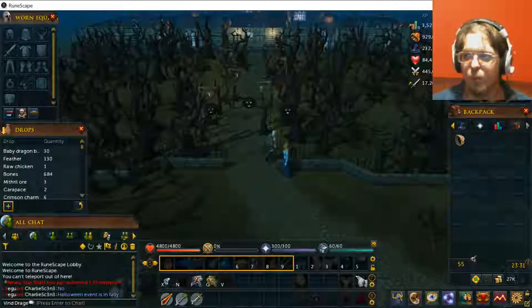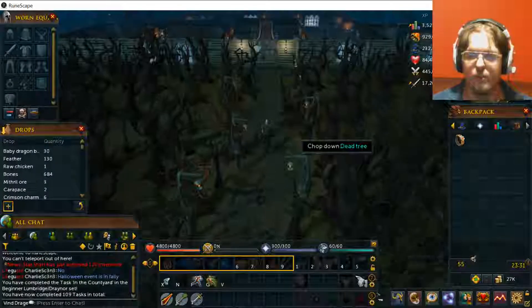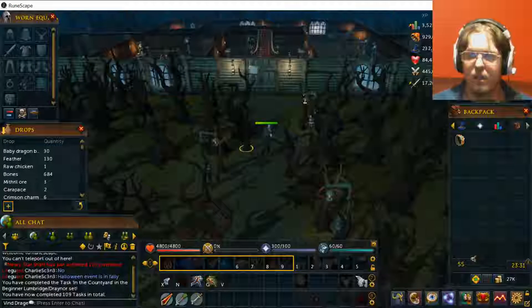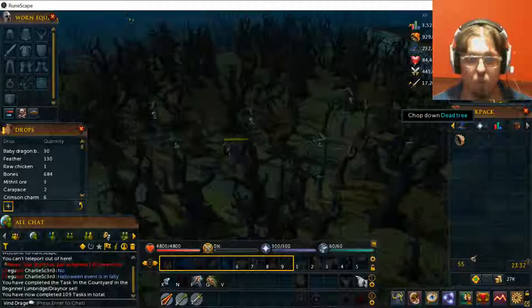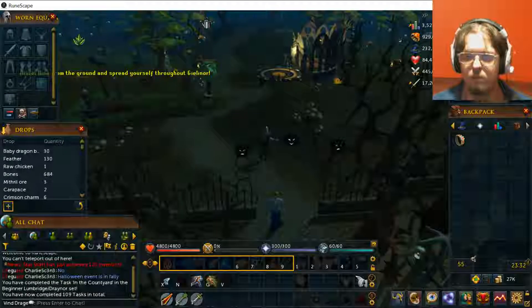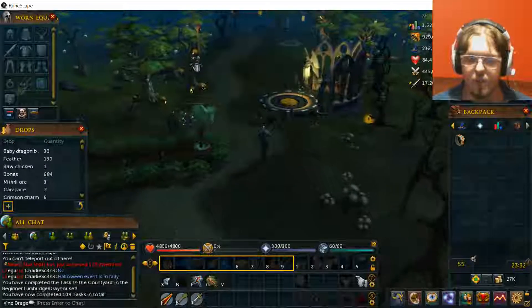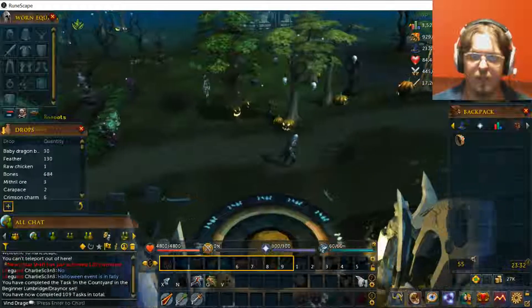Now if you head north, all the way north to this right here, this is actually the Draynor Mansion. So that's something you'll have to worry about later on for a lot of quests. There's just a holiday event there — that'll disappear.